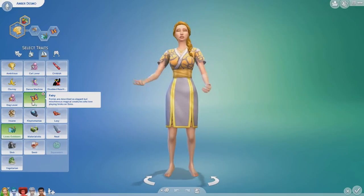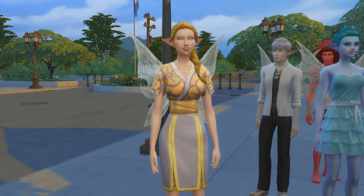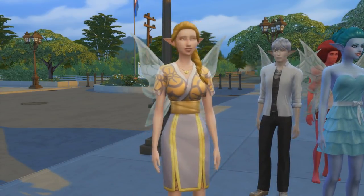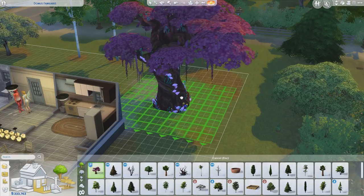Once you select it, your sim won't have fairy features such as wings just yet. But after you've finished creating the sim and played it directly, you can finally see those features. Another way to become a fairy is by buying a new object introduced by this mod called the fairy's tree, which can be found in build mode.